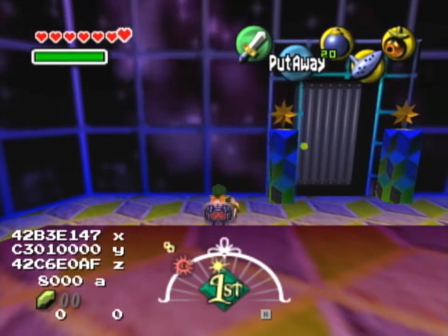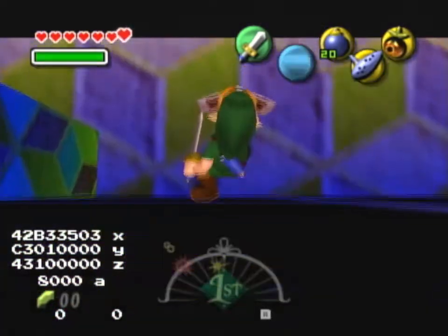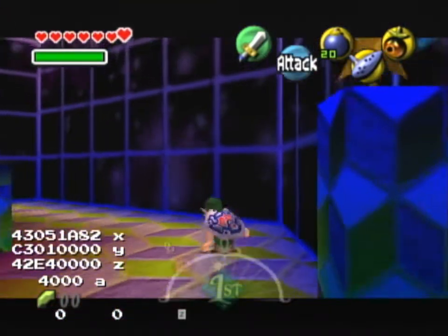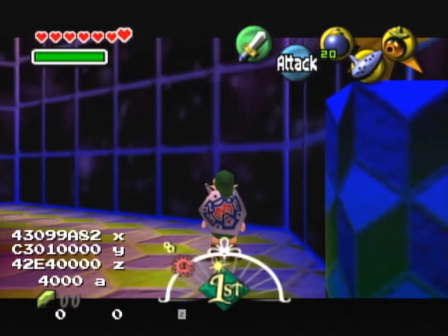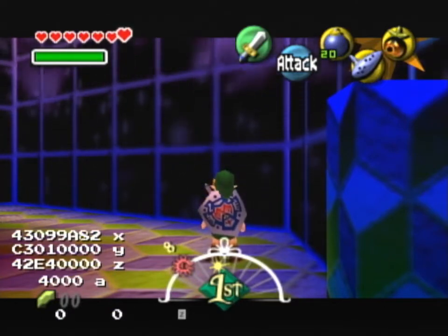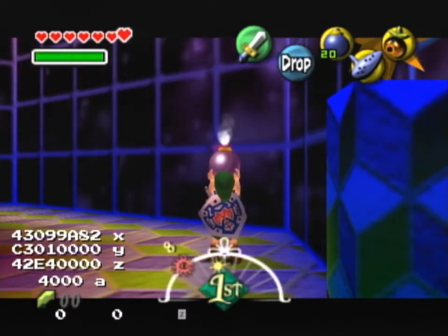Turn around here and do a normal slash, then just back walk to the wall. Do one step, turn left, put away sword and do a roll. If you don't do this one roll in this direction, your position will be off by exactly one unit later — so it's a little bit how floats work sometimes.